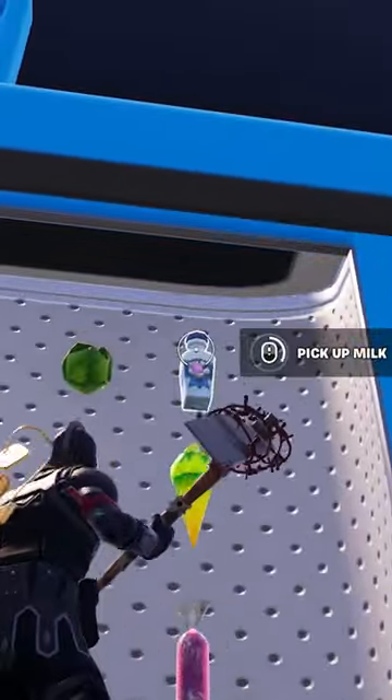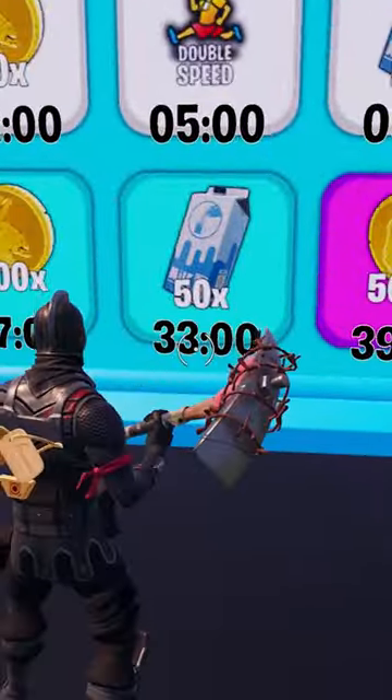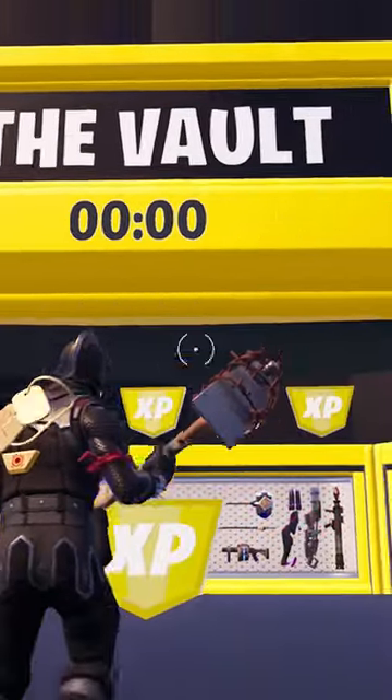The first way is to head over here and you can just take it off the wall for free. The second way is you can unlock it through playtime on this board over here. And the third way is once the vault is unlocked, you can just pick up a ton of milk and buy all the XP.